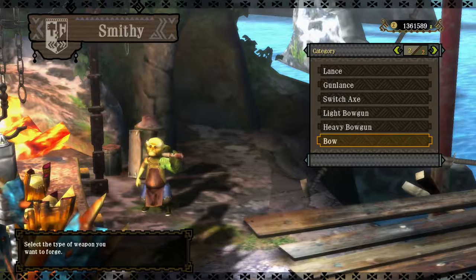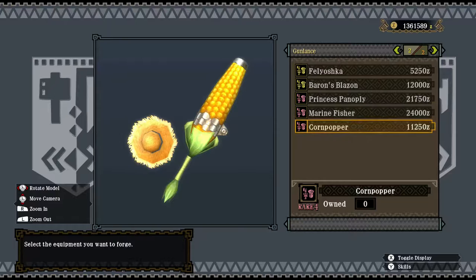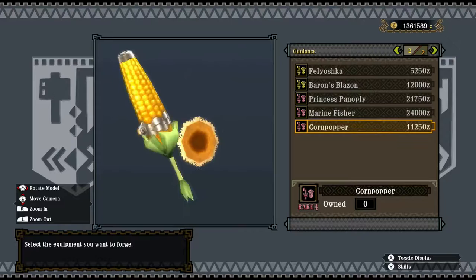The weapon of choice for the gun lance is going to be the Corn Popper. I unlocked it after trading five-star commodities with our Gypsy Captain for the Heft Corn — quite expensive at this stage, pretty much just a giant corn, a farmer's heavy weapon.